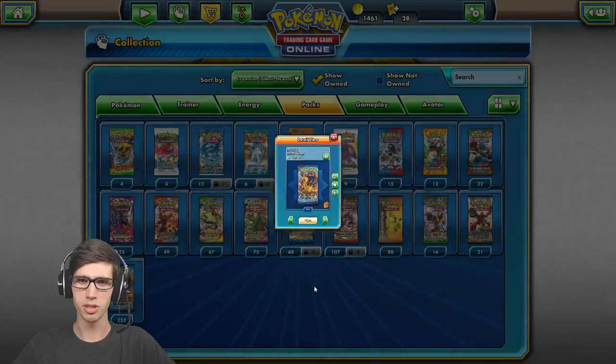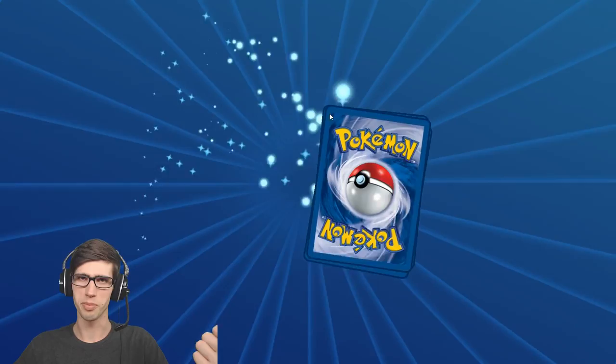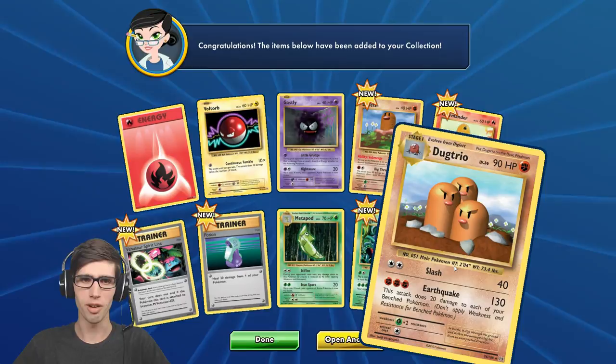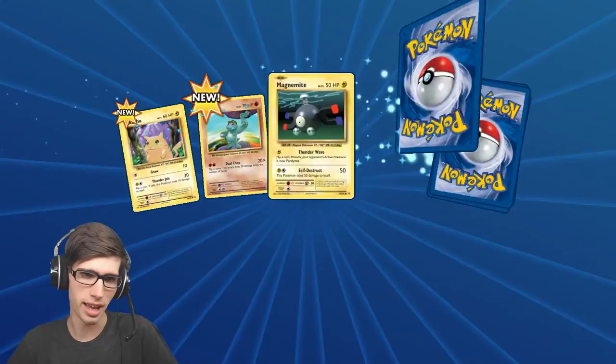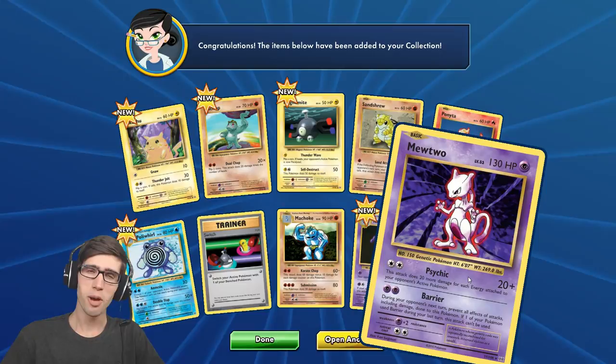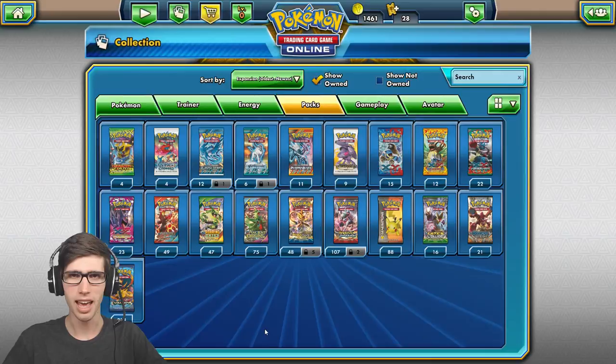On to Evolutions — we got two Breaks in real life, so the only way to top that is by getting an EX or better, basically. First pack: Dugtrio Regular Rare — nothing too fancy there. Final pack of the opening — can we finish on a strong note? It looks like IRL wins today. Mewtwo Regular Rare. The In Real Life opening wins today — we definitely got some crazy pulls.